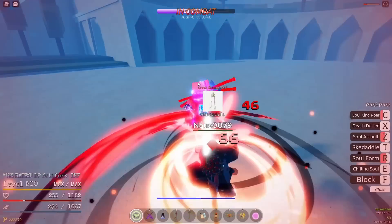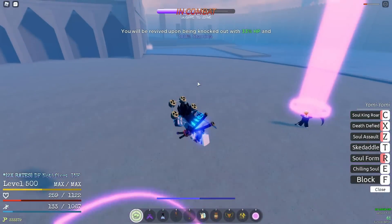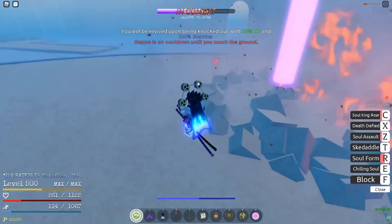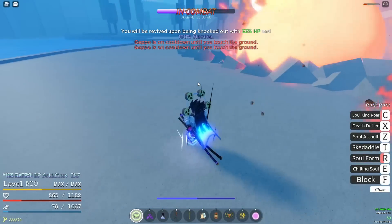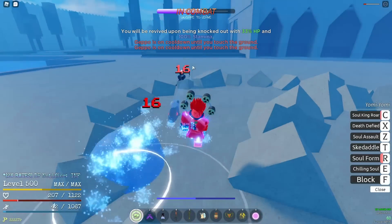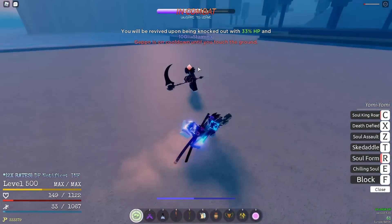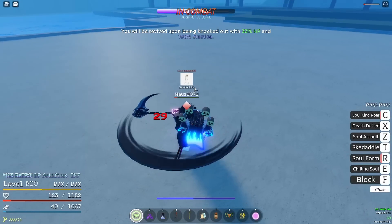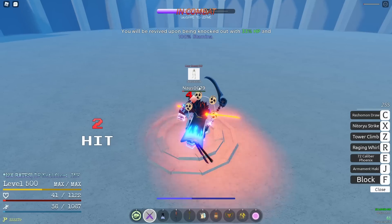Death Defied is a very interesting ability. When you think you're about to die, press X, and if your opponent defeats you, you'll get revived with 33% of your full HP and you'll have all your stamina back. This is essentially a clutch. I know getting revived even though you were defeated sounds overpowered as hell, but this ability is only good if you both have low HP.